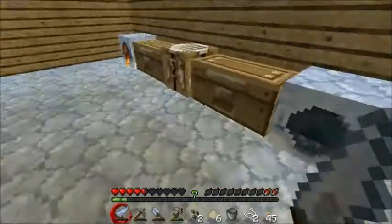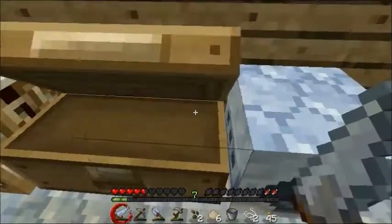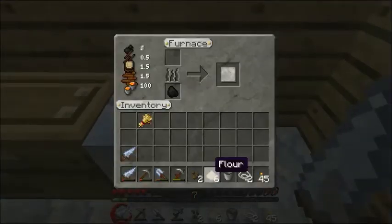There's the last of our flour, so now we have enough to cook all of it. Let's use a piece of coal, because that's not such a waste.